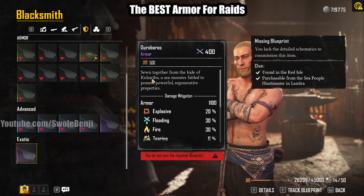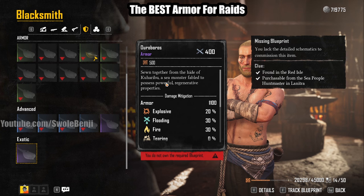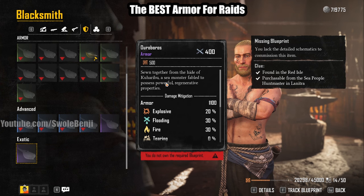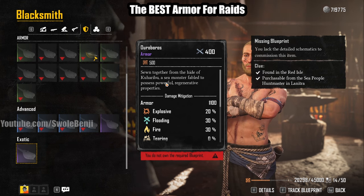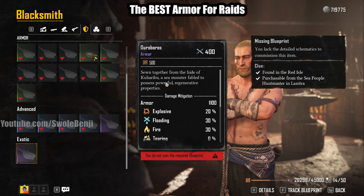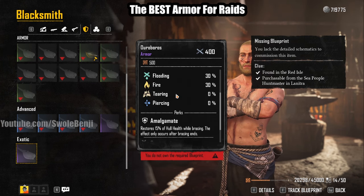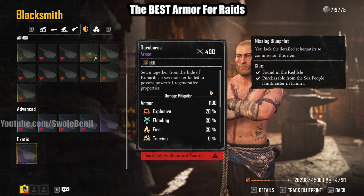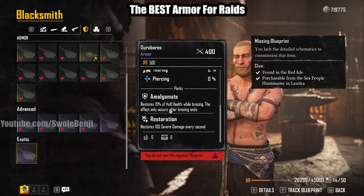To get Ouroboros, you kill the monster creature once per day — unless you server hop with friends — and get two teeth per kill. You need 52 teeth total: 50 for the blueprint and 2 to craft the armor, so it takes about a month. In Season 1, there will be more monsters, likely crocodiles based on the trailers, so just wait until Season 1 starts to farm this. Otherwise, make friends, join a Discord, and do an organized teeth hunt.